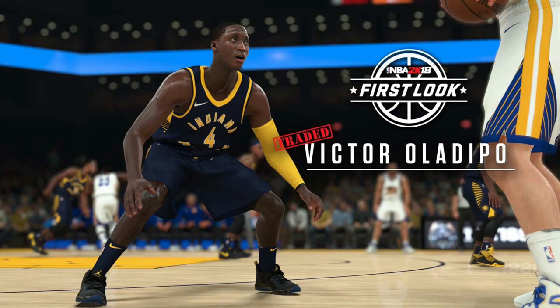You actually do get a quick look at the Golden State bottoms in this screenshot, and if you look in the far background, you get a blurred-out view of the Golden State uniform as well. In this screenshot, there are not any sponsored team logos on the Indiana Pacers uniform. All you see is the Nike logo on the top, the Nike socks, and the sneakers that he's wearing.